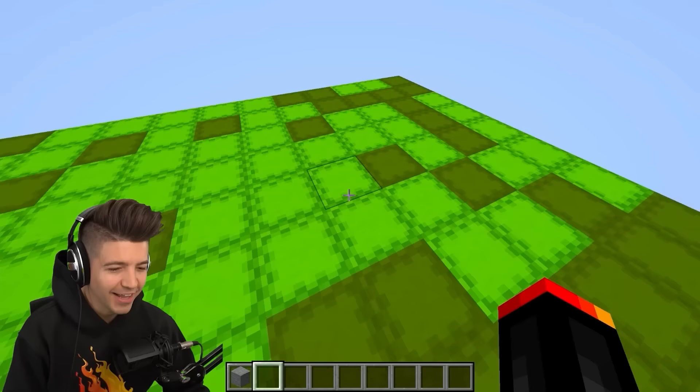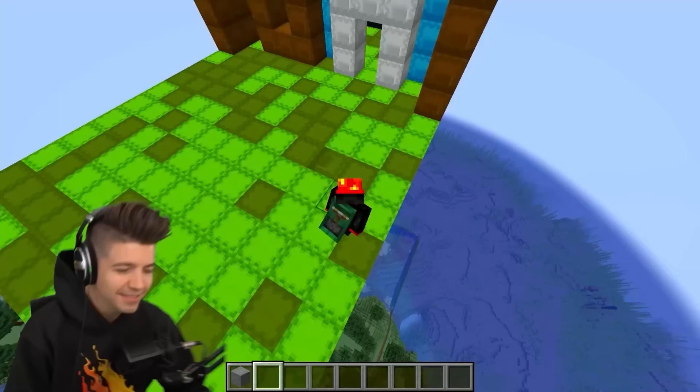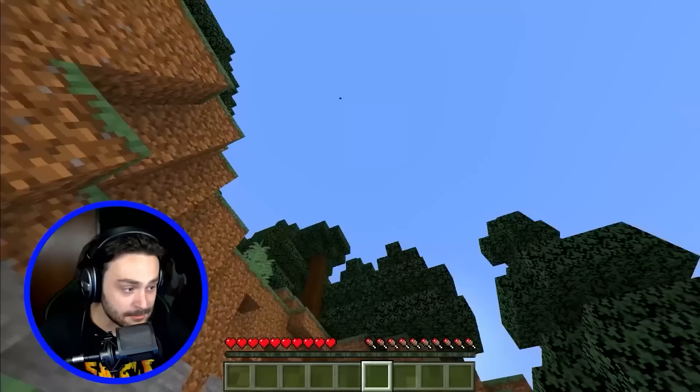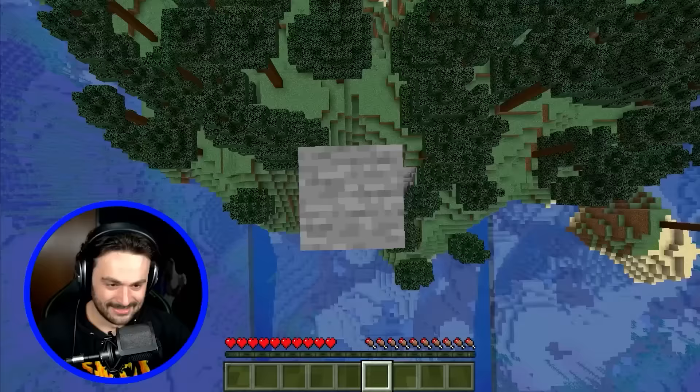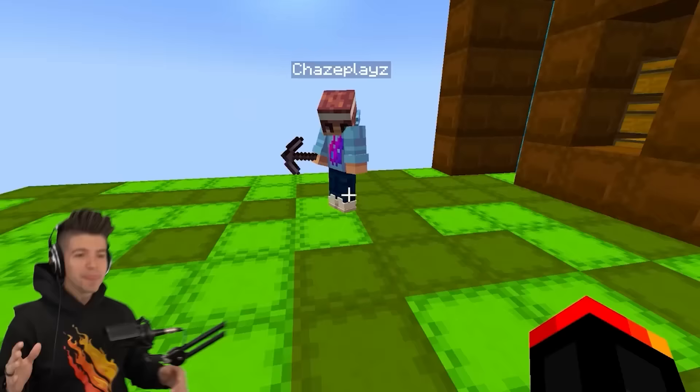I'm gonna give you a little hint, Chase. Look down. Now look up. What the — are you in creative mode? Am I standing on barrier blocks or something else? I'm assuming it's barrier blocks. Come build up. Shulker boxes can't be viewed once you get a hundred blocks away from them — you just can't see them. This is 10 out of 10. I had no idea.